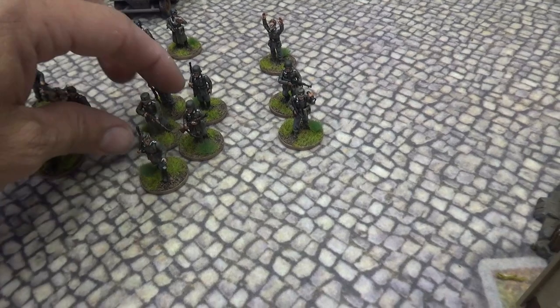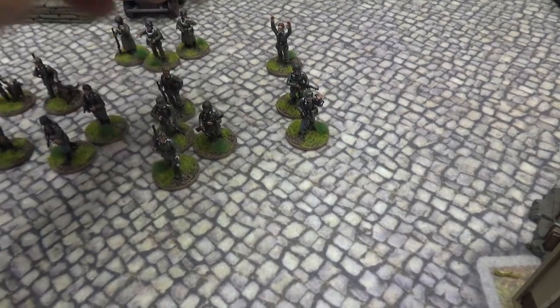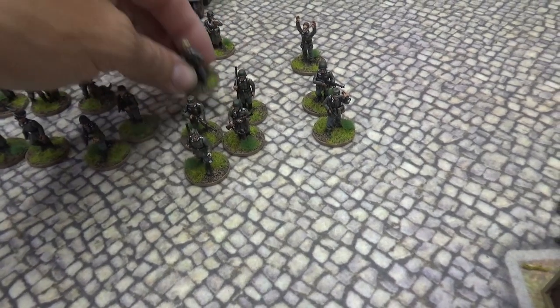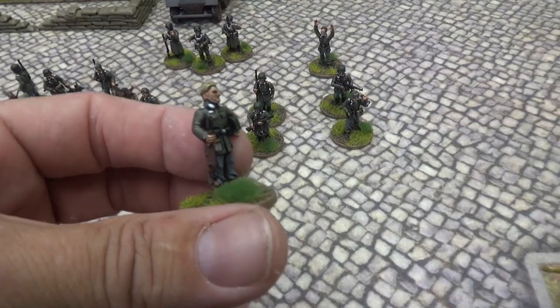One guy with a flashlight and two regular guys with rifles. These guys are a little bit different — they're standing at attention, which is a cool pose you don't see very often in miniatures games. Good for standing there guarding the entrance to a headquarters or something like that.